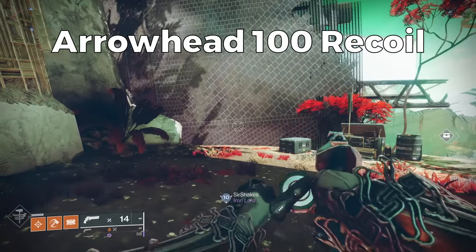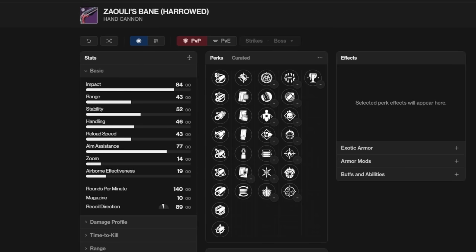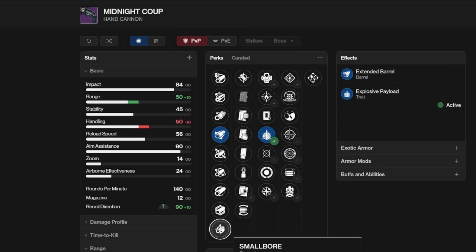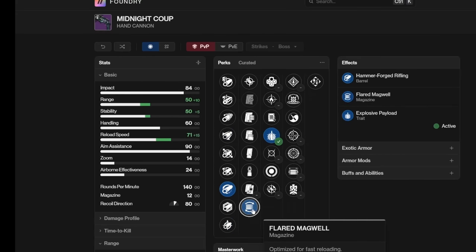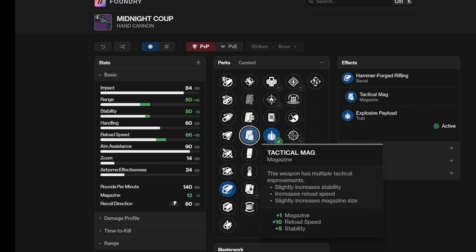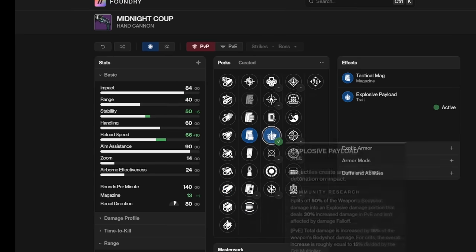Arrowhead Break also gives plus 10 handling, and more handling is always nice. Even at base this gun has pretty good handling and reload speed — compared to Zally's it has 14 more handling and 13 more reload speed at base. The weapon just feels incredible. So I'd go with Arrowhead Break, or maybe even Chambered Compensator or Extended Barrel to help the recoil direction to 90. If you're fine with the base recoil, you could go with Small Bore or Hammerforged Rifling to help that low range. In the magazine column it's pretty much dealer's choice — I always like Flared Magwell for 15 reload speed and 5 stability, but Accurized Rounds for range or Tactical Mag for more bullets, reload, and stability are my top three.